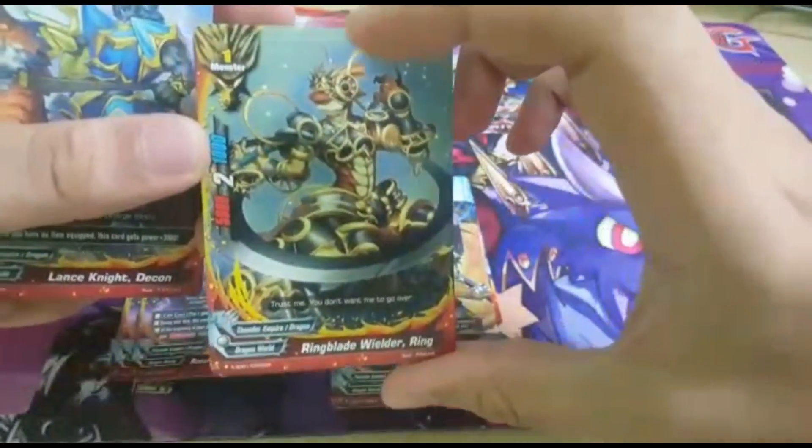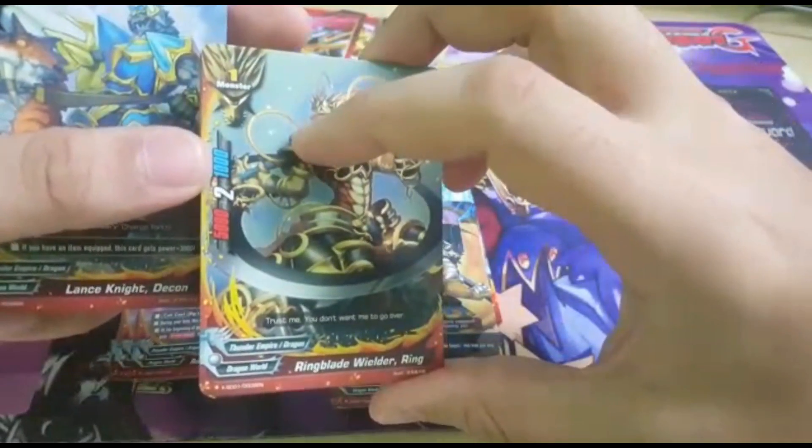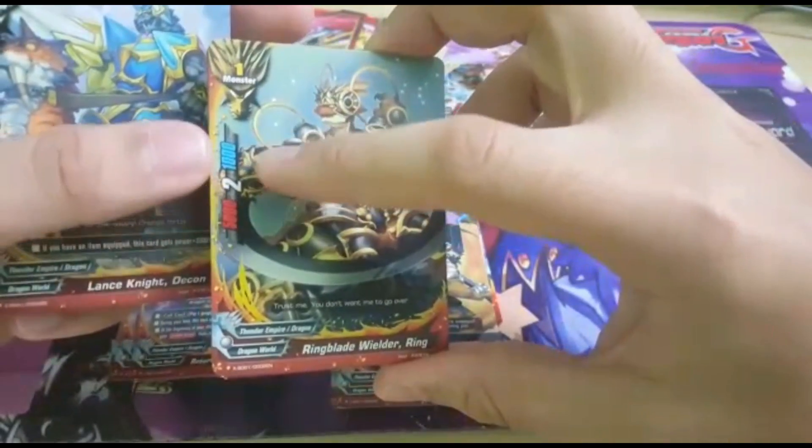And then the next card we have — this Berlina card, the red one — is size 1, 5,000 attack, 2 crit, 1,000 defense. Very normal.